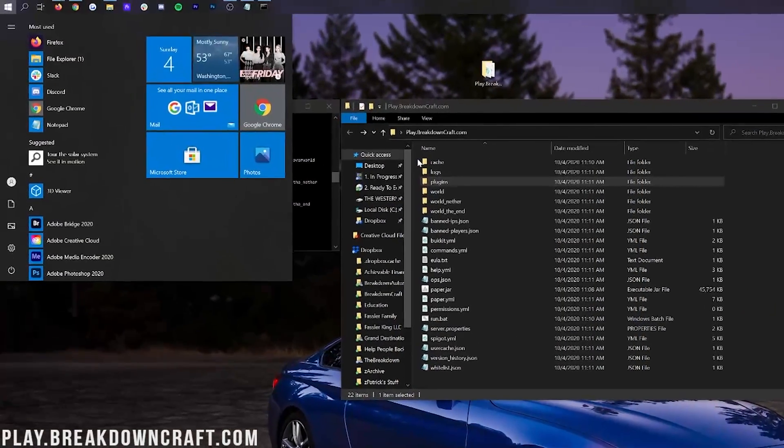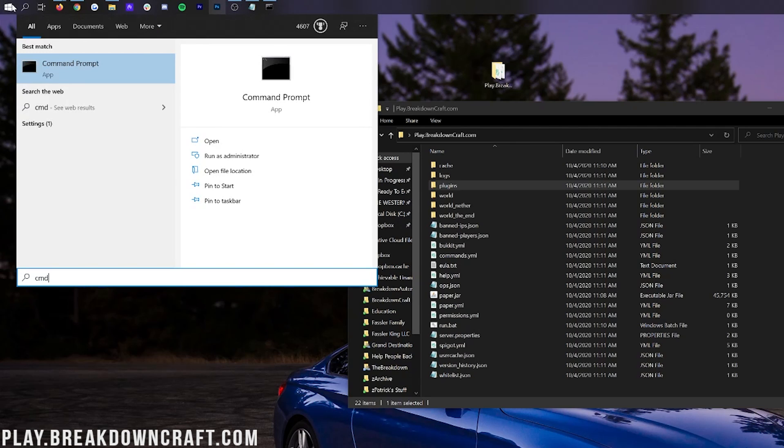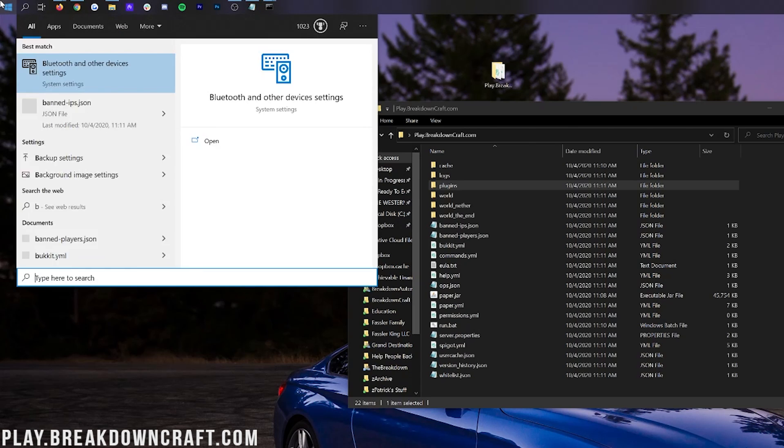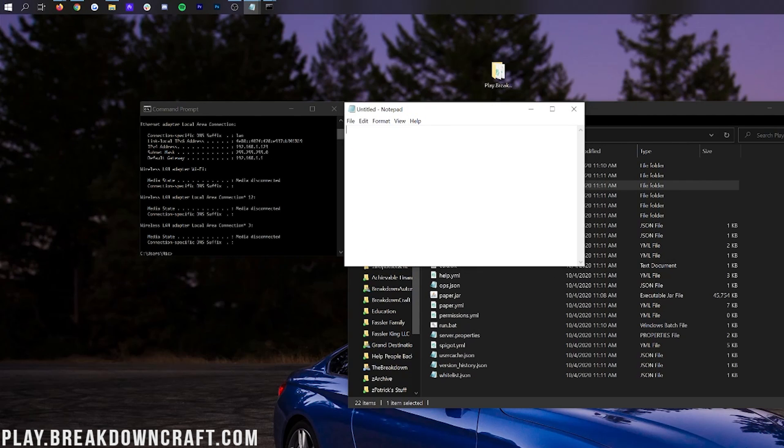To join the server yourself for testing, first leave the server running. Go to the bottom left of your screen, type 'cmd,' and open Command Prompt. In Command Prompt, type 'ipconfig' — all one word — and hit Enter. You'll see several numbers. Open Notepad to save these. Your IPv4 address is one number you'll need — for me it's 192.168.1.123, but yours will be different. Also note your Default Gateway, which is the number-only entry you want. Copy both into Notepad for later.